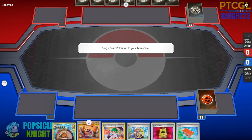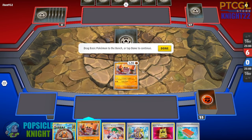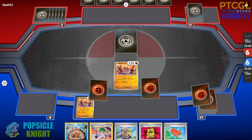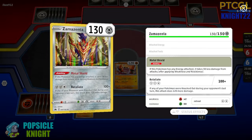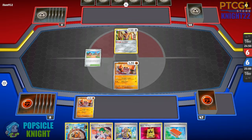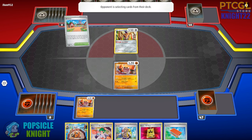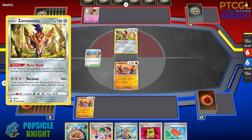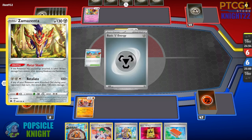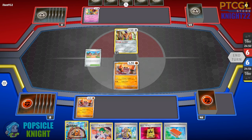In this next matchup, we won the coin flip but I've decided to go second — I do prefer going second with this build. We're starting with two Kloffs on our board, which is really nice. Zamazenta with the Metal Shield ability and Retaliate — which can deal 220 damage — is in the opponent's active spot. They have Arvin. With Arvin in play, we could actually deal a knockout blow against Zamazenta.